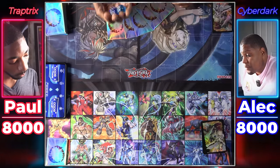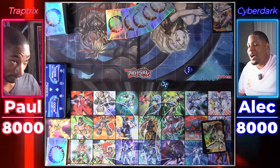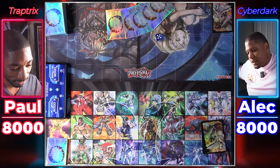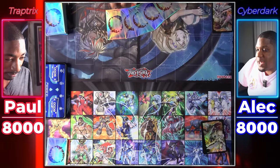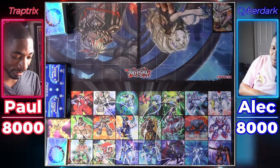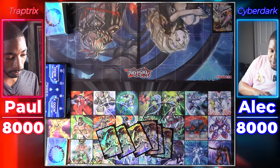Rolling dice for who goes first — eight is above average so I'll take that. Rolled an eleven too. Rolling again — a five... never mind, roll again. Ten! Okay, I'm going first because Trap Tricks should never go first. There's only one thing you should know in this day and age — we're going to six cards.